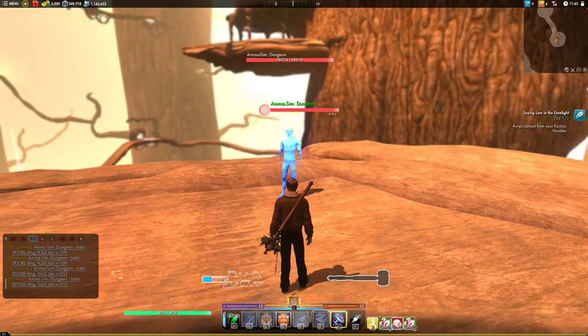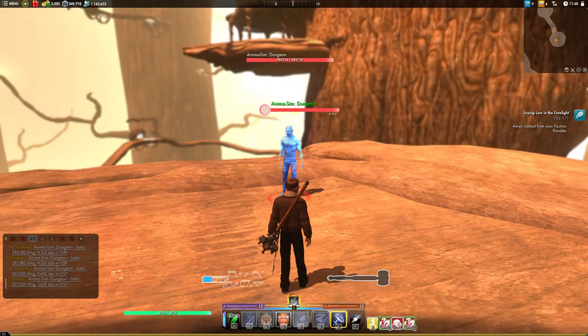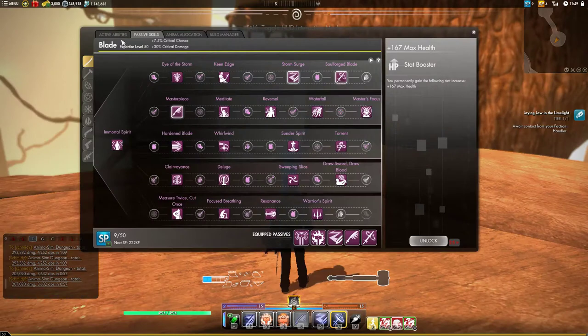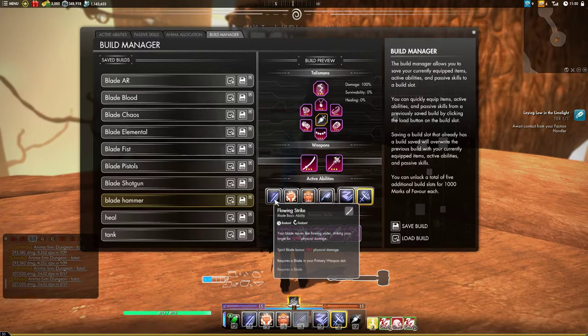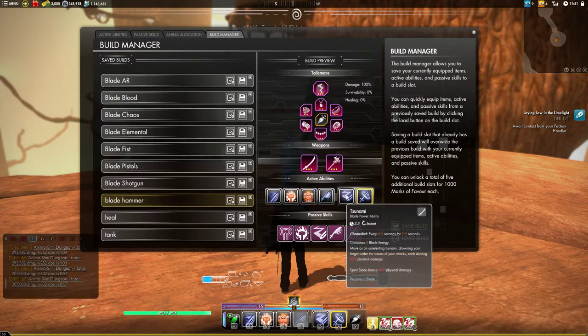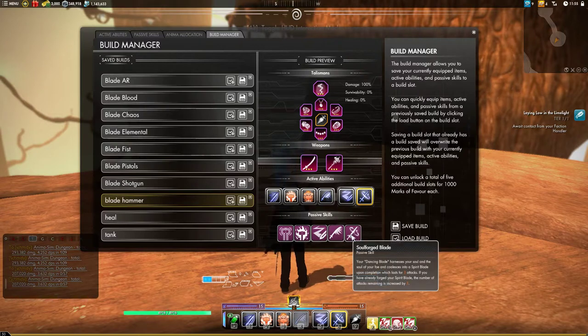Since we are a more general build, we won't have access to that. Normally I'd want to see about 10 times our item power in damage; I'm going to be happy if we can get 4,000 DPS out of most of these. Our standard core build for Blade is going to be Flowing Strike as our basic, Spirit Blade, either Tsunami or Swallow Cut depending on the energy requirements of that specific build, and then Dancing Blade. Our core passives are Storm Surge or Hardened Blade if we're running Swallow Cut, Masterpiece for extra Spirit Blade damage, and Soulforged Blade for more Spirit Blade uptime.